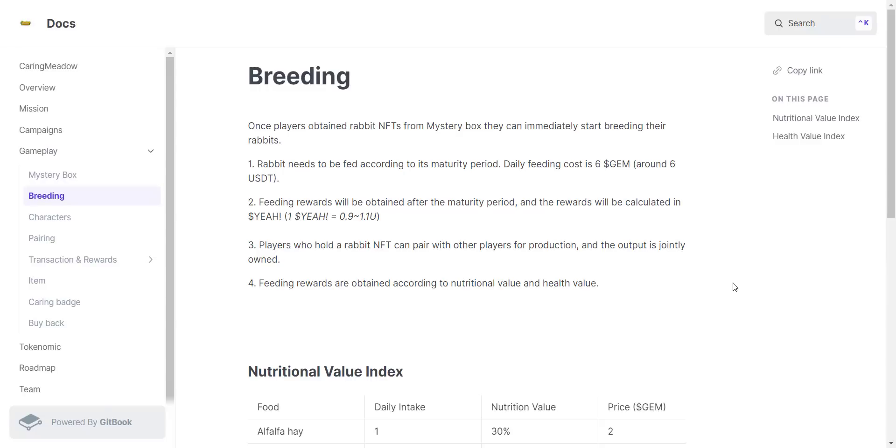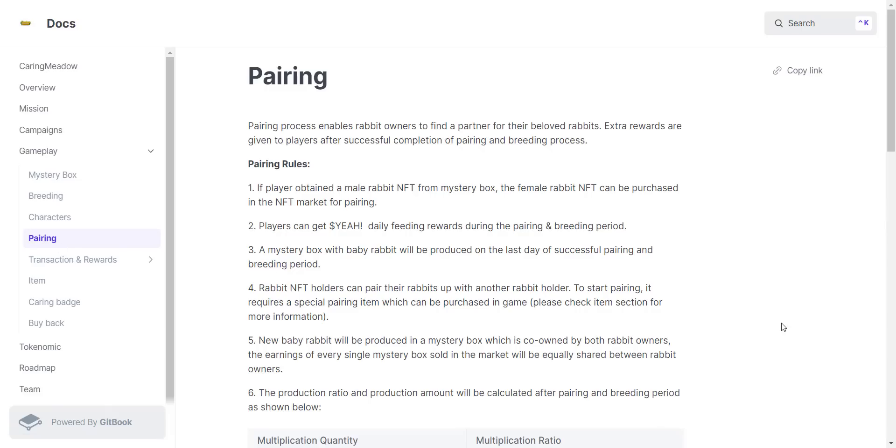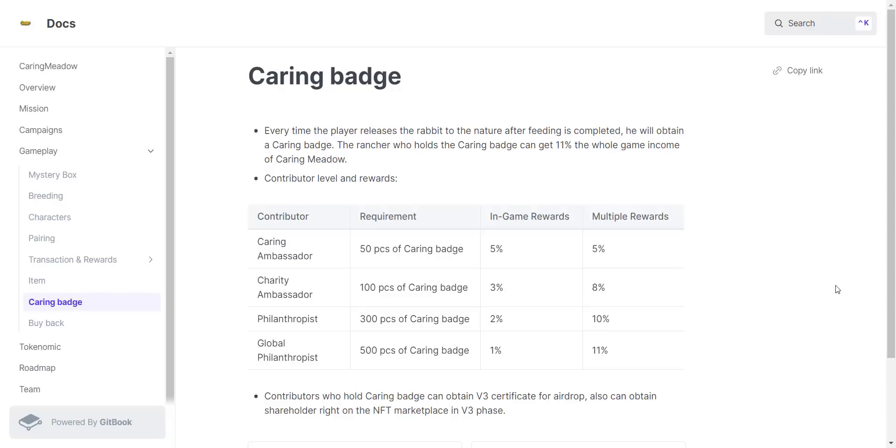The second option is to buy another rabbit of the opposite sex from the market and pair it for production to produce more blind boxes. The third option is to pair with other players, and the blind box produced can be sold or kept — decided by both parties. Also, after 60 days the lowest-level rabbit is fully fed, it will be released into nature and the player gets a caring badge. After accumulating 50 caring badges, you can get permanent dividends from the platform.